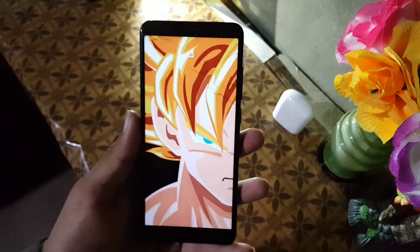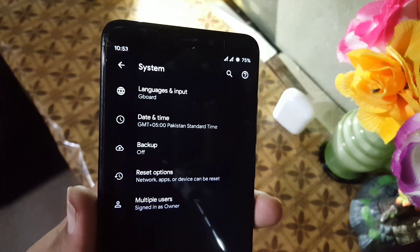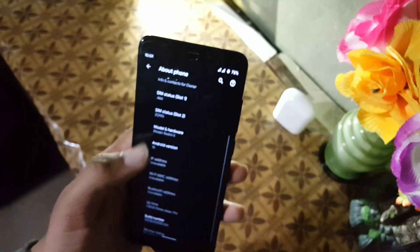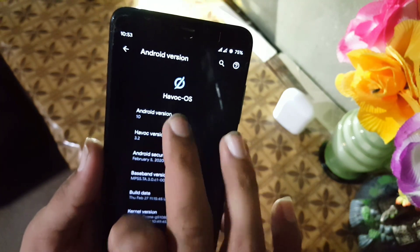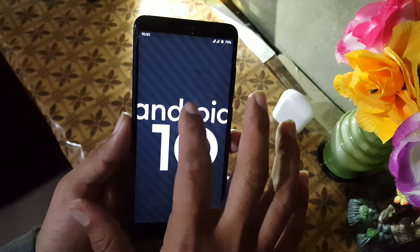The fingerprint is working fine. Then we have digital wellbeing and system settings, which include languages and input, date and time, backup, reset options, multiple users, and in the about phone you can check your Android version and Havoc OS version, which is 3.2 official on Android 10.